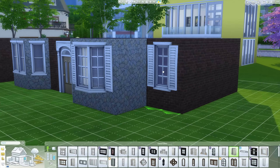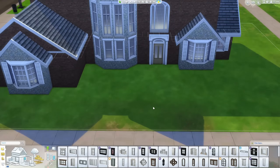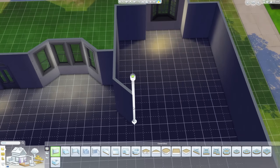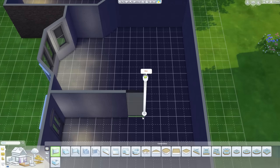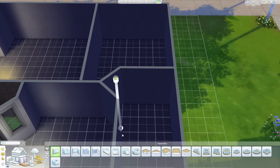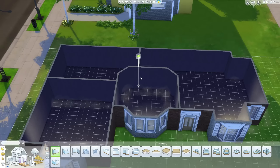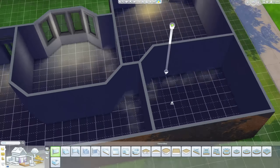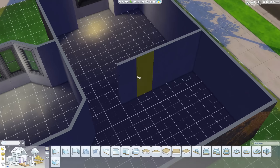There's a living room, dining room, kitchen, office, and bathroom downstairs. Upstairs you have two bedrooms, three bathrooms, and what I'm calling sort of an upstairs living room slash gaming room — although there are no game consoles in The Sims 4, which is something I would love, because it would make doing gaming rooms so much better.